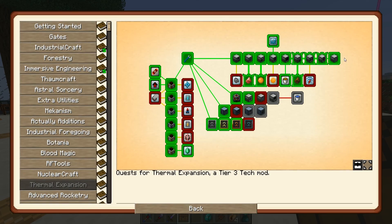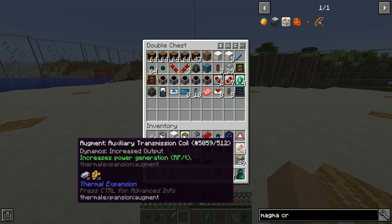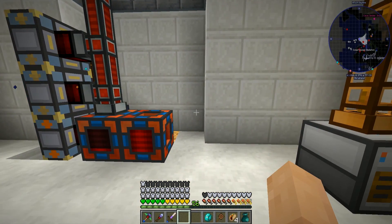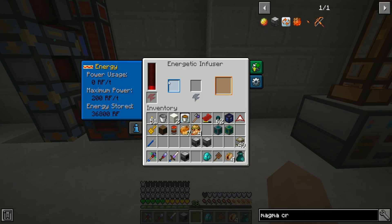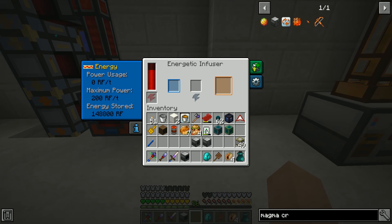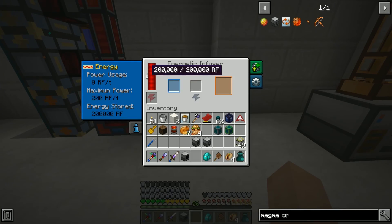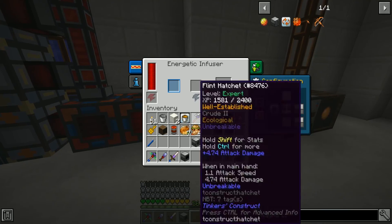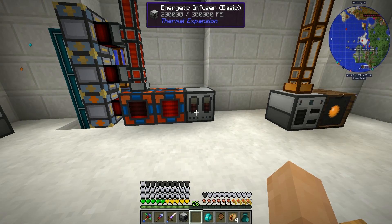We've more or less completed most of the thermal expansion machines. With that we can do a couple things. The energetic infuser I'm going to pipe in directly - it's a charger, that's all it'll do. It doesn't charge quantum stuff - you need an MFSU for that - but it would charge other chargeables. It's not a very good charger, but we'll keep it here so we're aware of it.